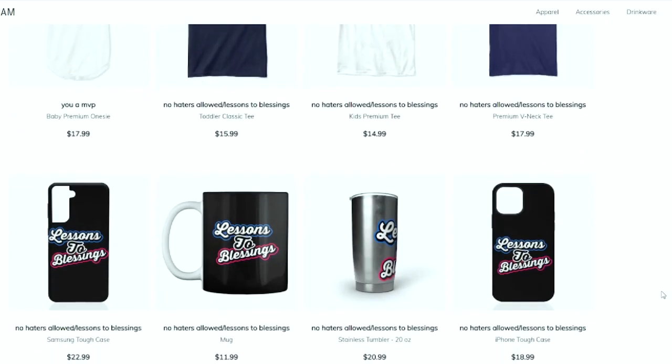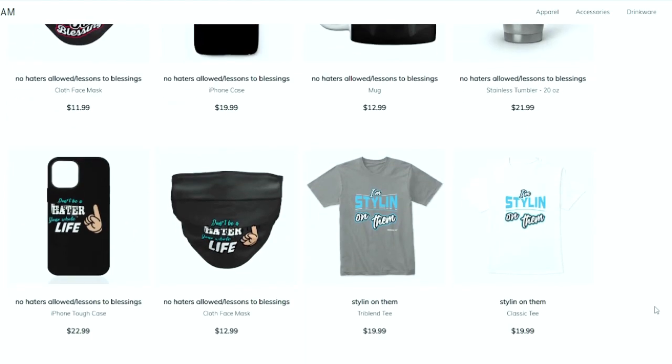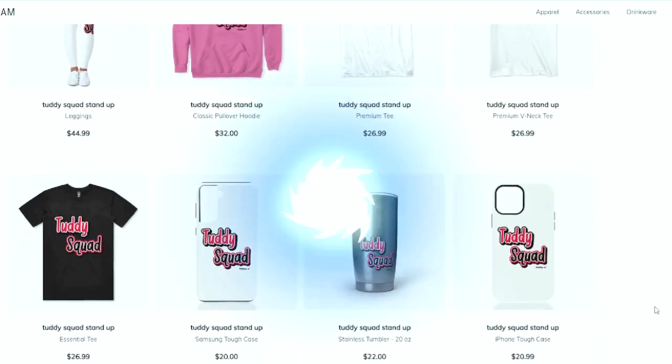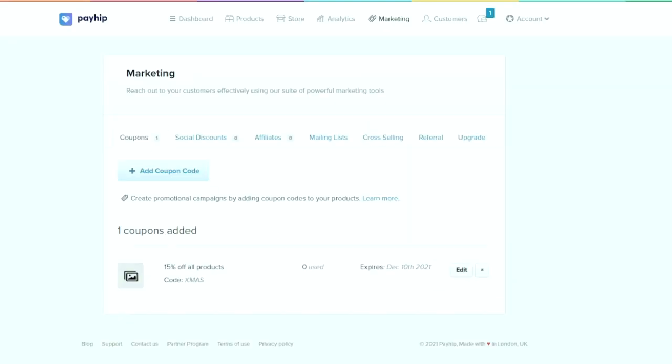This is your one-stop shop for all Madden needs. Whether you're looking for some fly merchandise, eBooks, a Patreon membership, or you just want to become part of the Tutty Squad, I appreciate all the love and support. Everything is in the link in the description.